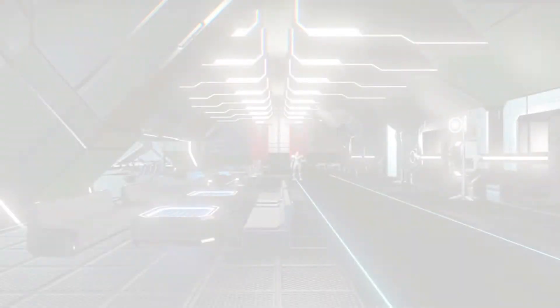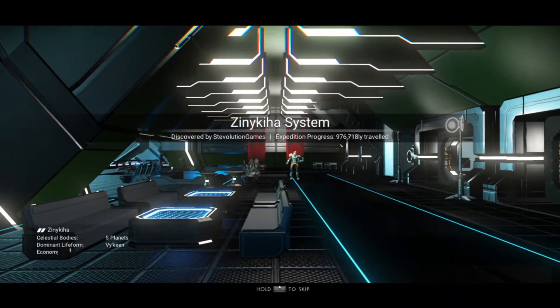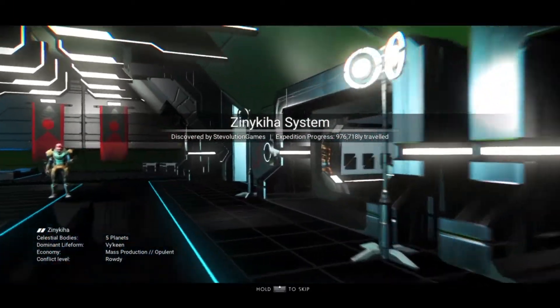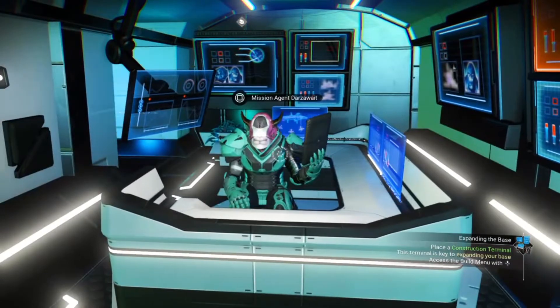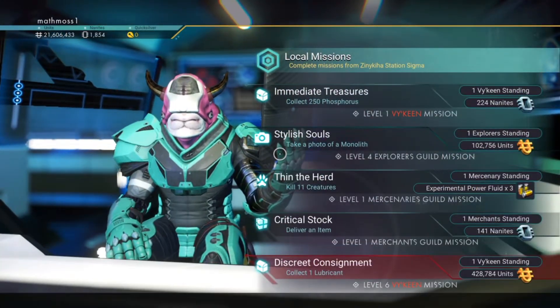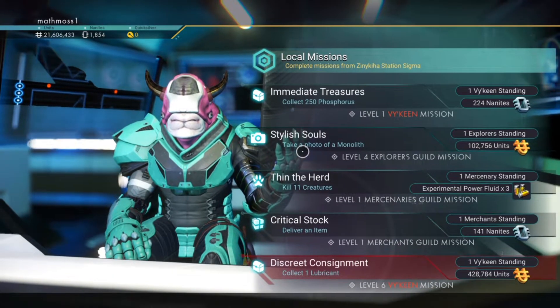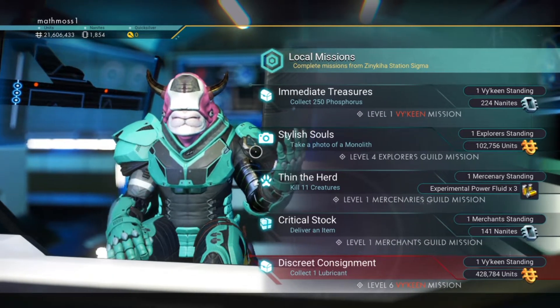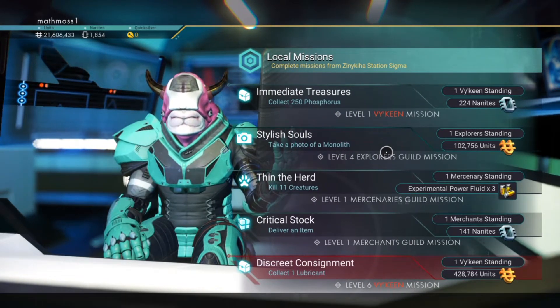That is all you do — it's so easy. If you want, I can do a full video of me completing one, but it wouldn't really serve a purpose. Let's go into this one and have a look. We've got Explorers Guild — I haven't seen this one before: 'Stylish Souls: take a photo of a monolith.' Well, that's not difficult!